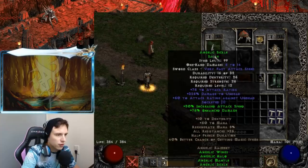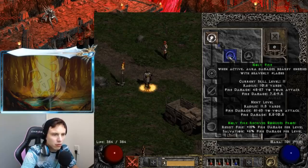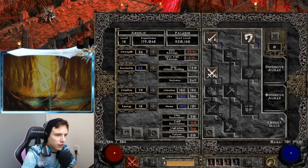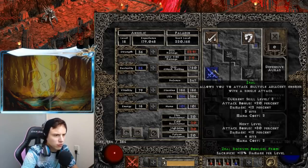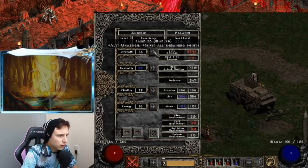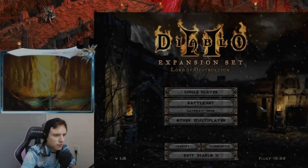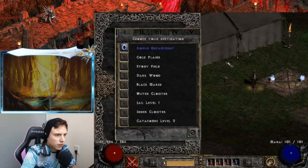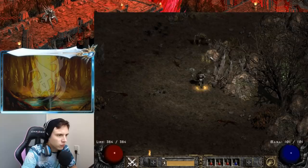Death's Hand gives 30 increased attack speed, 8 life stolen per hit, 15 all resistances, and cannot be frozen on a level 6 item — that cannot be frozen is absolutely overpowered at low level. This is a holy fire build — holy fire is really powerful early on. I'm doing 53 to 81 damage. I put 11 points in holy fire and two or three points in zeal. As far as attributes, enough strength and dexterity to use the gear and rest into vitality.